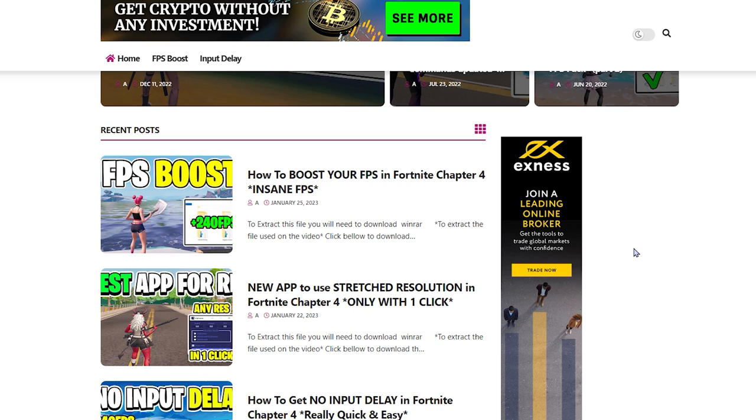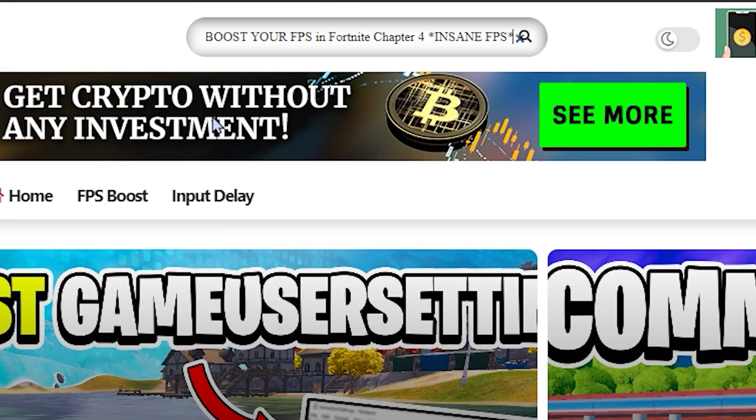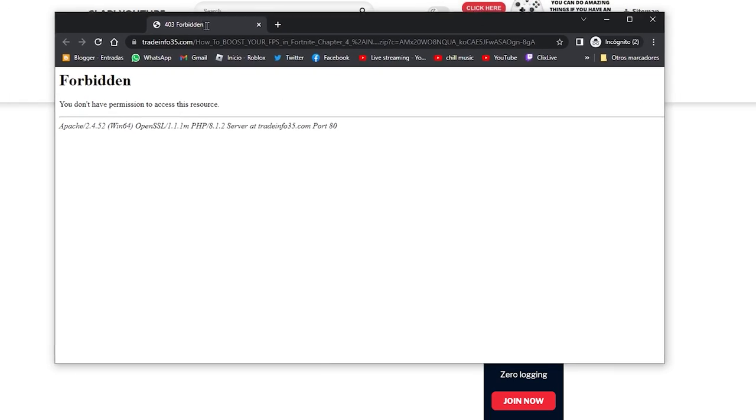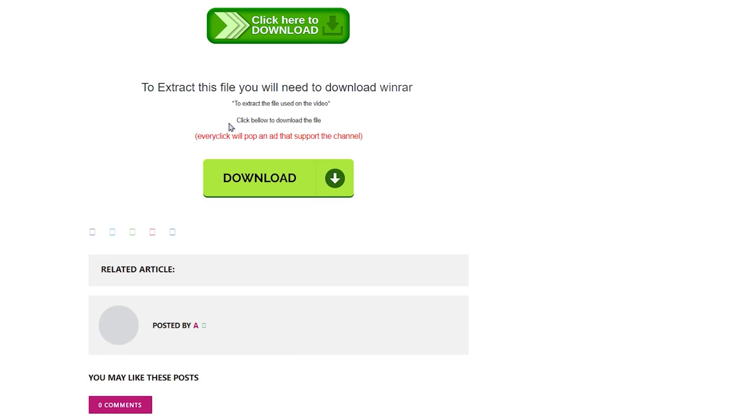In the description you have the link to my website. Go to the last box — 'How to boost your FPS in Fortnite Chapter 4' — and click on that post. If you can't find it, copy the title of this video, paste it in the search bar, and press Enter. You'll find the recent post which is the one we're using for this video. Click on the post — if a pop-up appears, close it and click on the post again. Scroll down and click on Download.